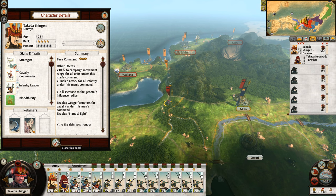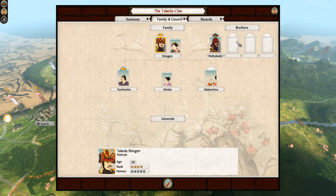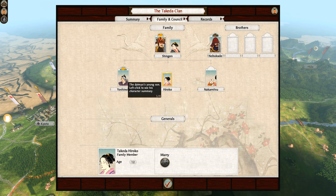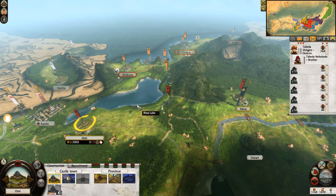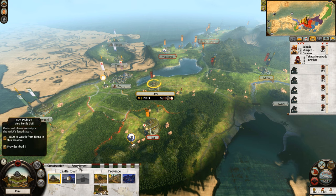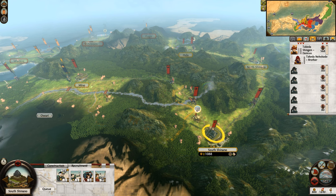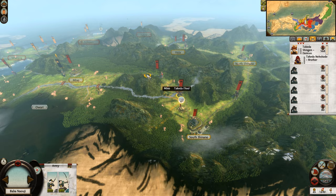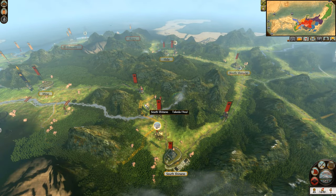Armies-wise, with our daimyo Takeda Shingen — who is a fantastic daimyo — we've got plus 10 accuracy for all bow. We could nearly get his honor a lot higher. I'm tempted to do it; we nearly got max honor. We're going to go with Stand and Fight — we want to try and max that out as quick as possible. Unfortunately, we did lose his brother in the last episode, but he still has a spare, which is good. He also has another son, a daughter, and a male heir on the way.